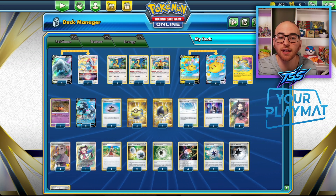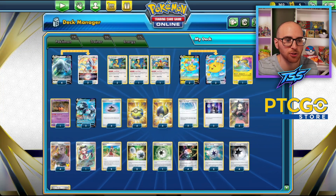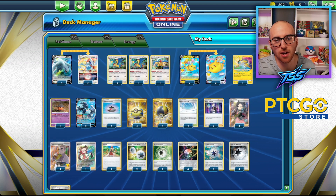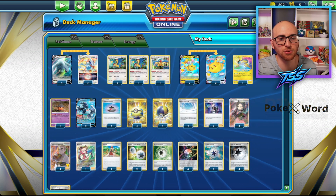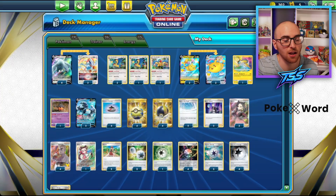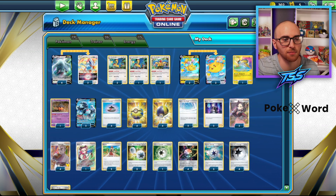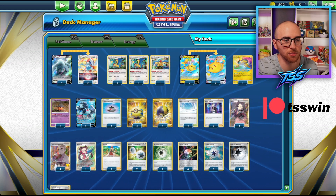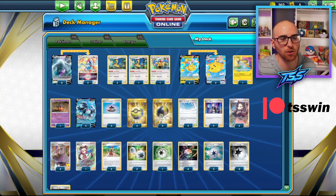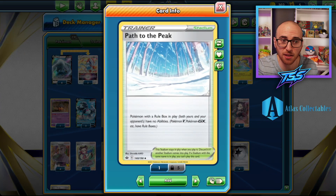There's also a one-of Raikou, which is able to snipe benched Pokémon if there's no Manaphy in place — a really good attacker that hits for weakness on not only Lugias but also Flying Pikachu VMAXes, and is really great into Lost Box if they can't find their Manaphy in time. Then we have two Lumineon V and one Pumpkaboo to get stadiums out of the way.